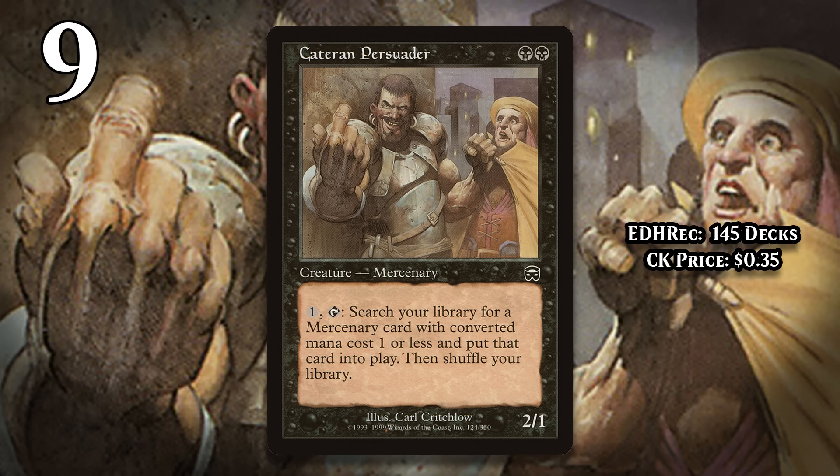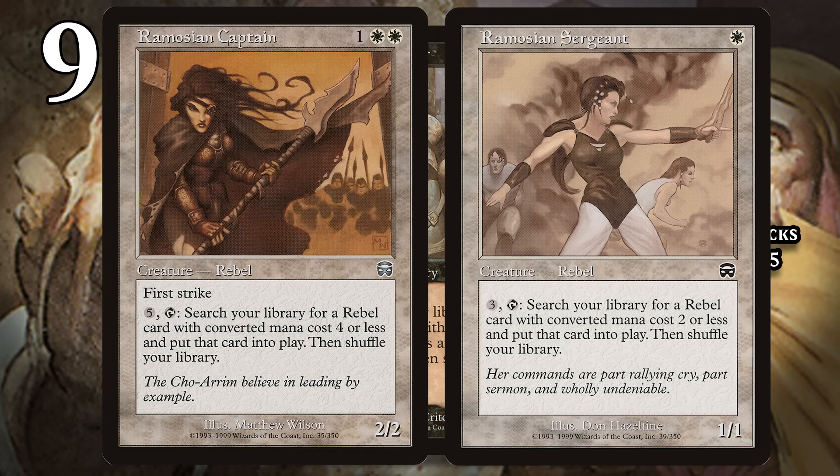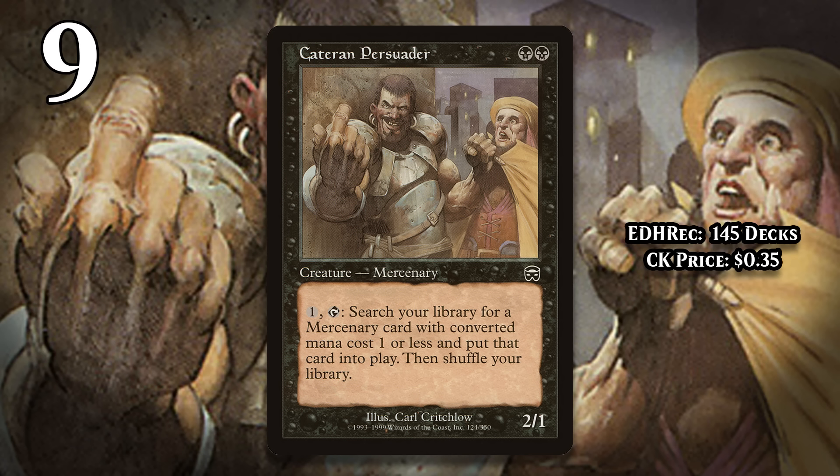At number 9, it's Cataran Persuader. For 2 black mana, you get a 2/1, and you can pay 1 generic mana to tutor up a mercenary with mana value 1 or less and put it directly on the battlefield. Mercenaries were a thing in Masques block, and most of them have this type of ability — they can search up other mercenaries, generally those with lower mana values than their own. This type of ability can be powerful; the rebels in the same block dominated that format and made an impact on standard, but the big difference is that rebels let you move up a chain, searching up stronger and stronger rebels, while mercenaries could usually only get weaker ones. The other mercenaries can search up higher mana value mercenaries, so I don't think they're as bad as this one.